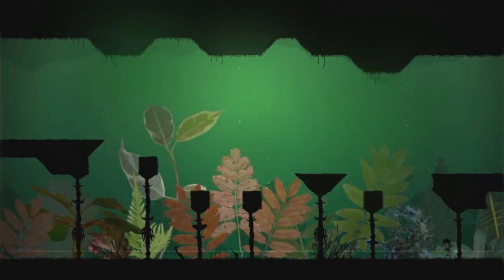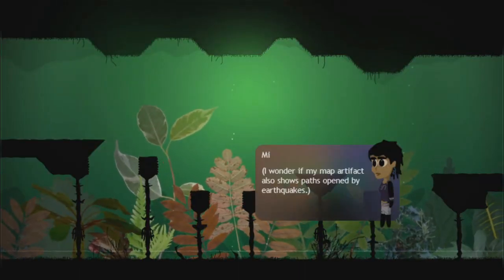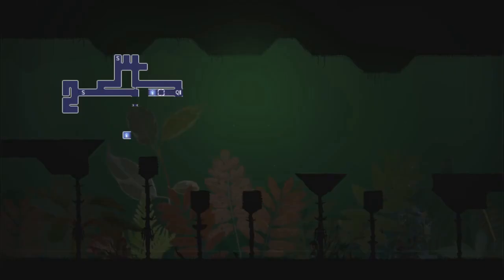I'm not sure why things got ominous when I went in the water. I wonder if my map artifact also shows paths opened by earthquakes. Oh, it was an earthquake. Of course. And I see the little two dots kind of hanging in the middle of my map - that I guess is supposed to tell me something.